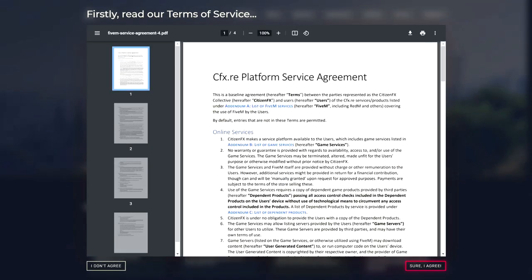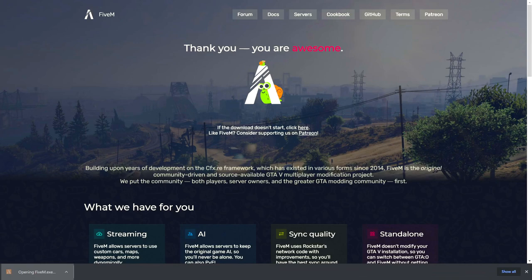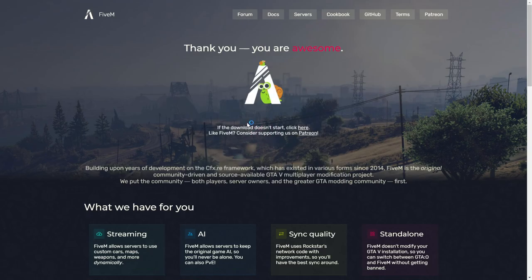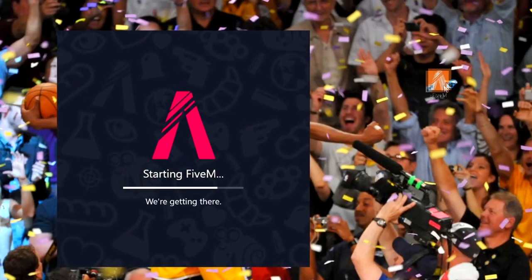From there, download the client. They're going to ask you to read their terms of service — you just agree — and then here is the FiveM.exe. Let's open that up. As you guys can see, it'll open up and look like this. This is what the icon looks like. You'll get FiveM and FiveM Single Player. You don't have to worry about FiveM Single Player unless you want to try modding that.